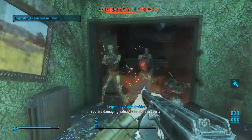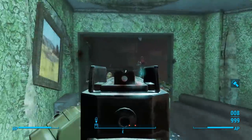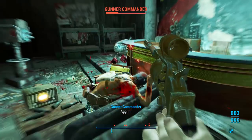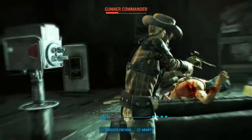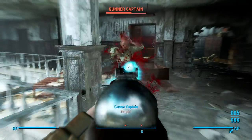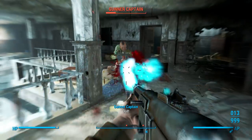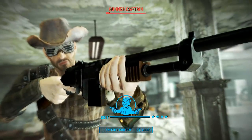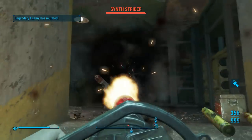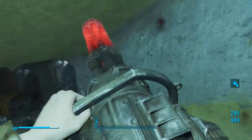The Light Machine Gun uses .308 calibre — it has medium stagger, high magazine capacity, high weight, decent damage and machine-gun-comparable accuracy. The .50 calibre revolver uses .50 cal ammunition — it has higher damage, high critical damage multiplier and higher VATS cost. The Combat Laser Rifle uses fusion cell ammunition — it has a slightly higher range, less impact force, less recoil and shoots blue laser beams. The Metal Storm Machine Gun uses 5mm ammunition — it has heavy weight, insane firing speed, no bonus critical damage, high VATS cost and a slow reload speed.